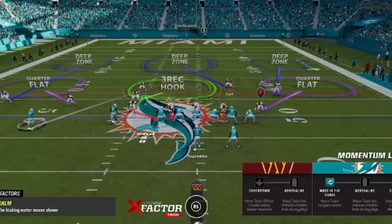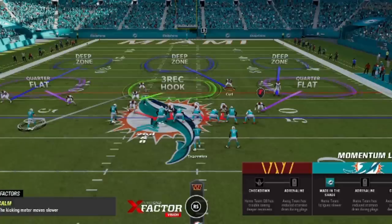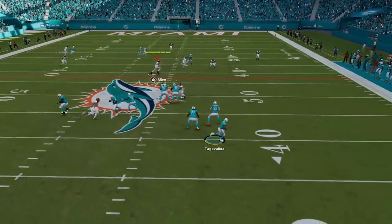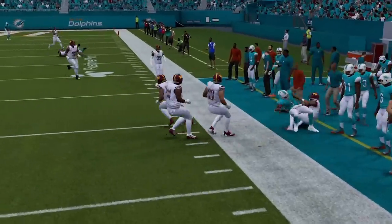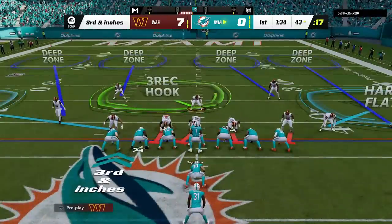As for who I'm going to use the man coverage safety on — that can change every play — but I find it's best to man either the slot receiver or the superstar since they get the most work. On this play they're one and the same as Waddle's already in the slot. On the next play, everything is locked up tight as my opponent is forced to take off with his quarterback. He comes up just shy of the first down, so on the next play I pinch the entire defense expecting a run, and also hard flat right before the snap since I have my flat set to 5 to take away short routes.